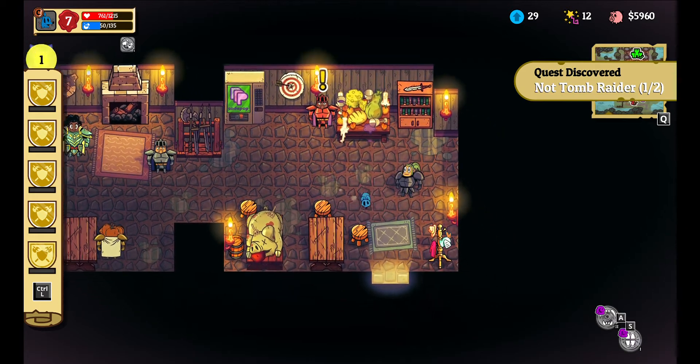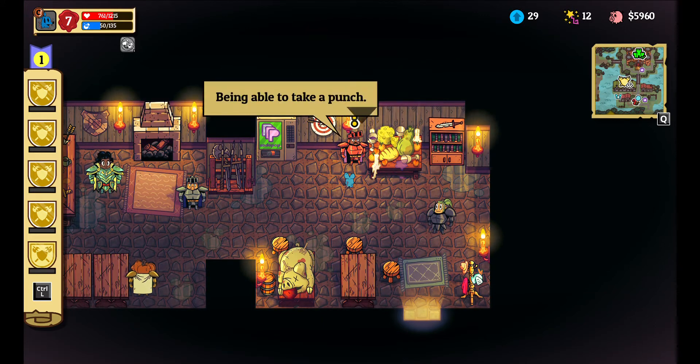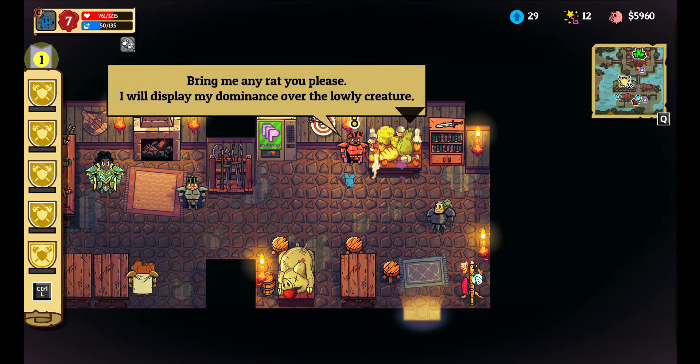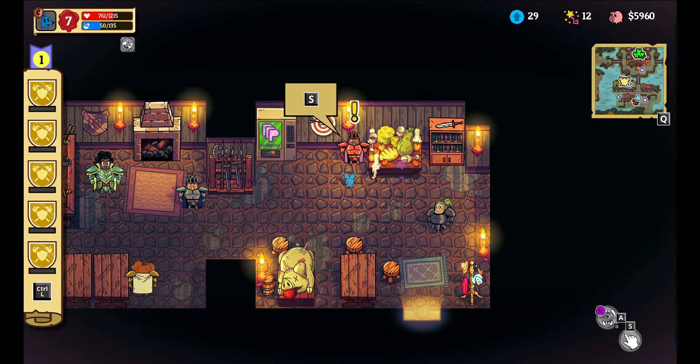And that's everyone, see you guys later. Science, Morality, Art. 'I'm going to take a punch. I am Ratsbane, the one-punch monk. I can destroy any rat with a single blow - bring me any rat you please. I will display my dominance over the lowly creature.' Okay, but actually I should probably heal - I'll be right back.